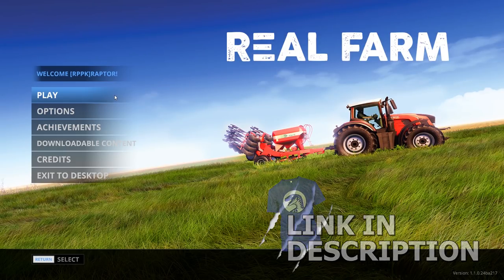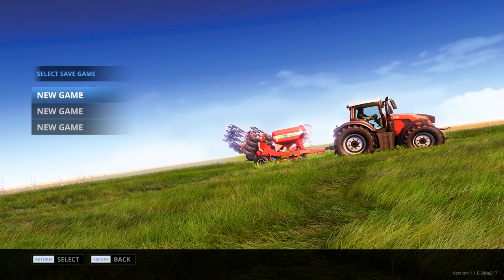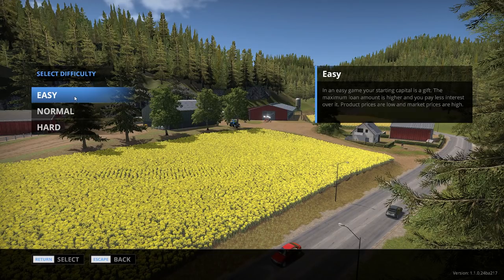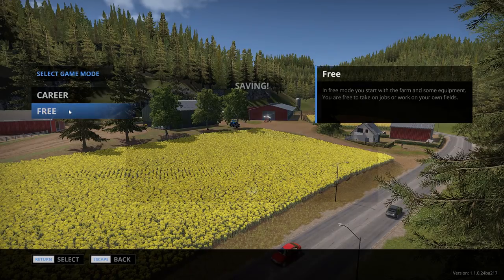Let's get started by going on a new map tour and taking a look at some of that new equipment. We're going to start a new game here and get started on our new map, which is Gruenstall - a map located in a forested mountain range in Central Europe. Let's go ahead and start on easy so we can get the most money to take a quick look at everything, starting a free game where we already own the farm.